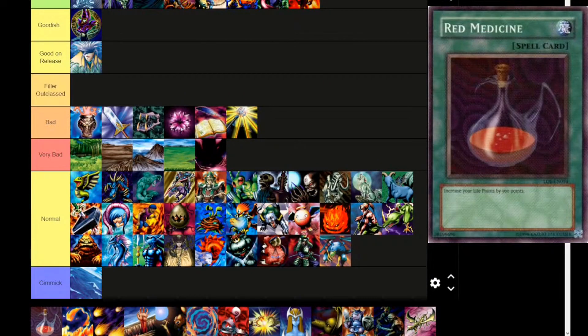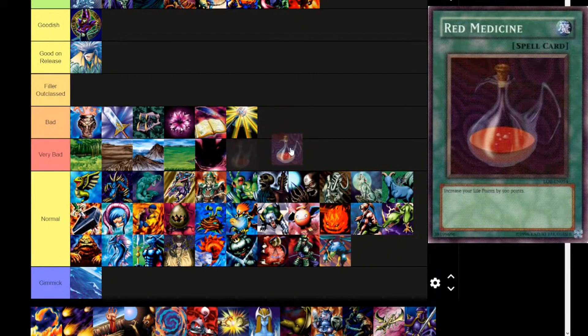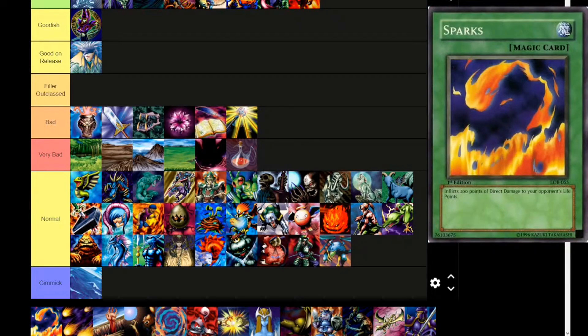Next up, Red Medicine — normal spell, increase your life points by 500 points. Very simple effect, very bad effect though. How many life points do you need on a life-gaining effect for it to be worth one card? The answer is way more than 500. In one of the video games, specifically Dueling Keto, Curemaster gave you 5,000 life points — I think I would consider going minus one for 5,000 life points. Next, contender for the worst card in the game: Sparks. It technically has a positive effect, inflicting 200 points of direct damage to your opponent's life points.